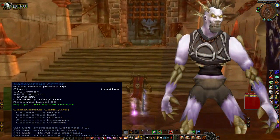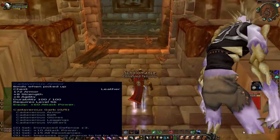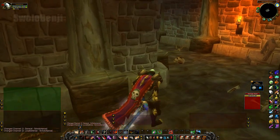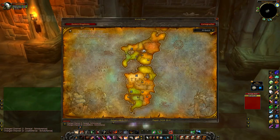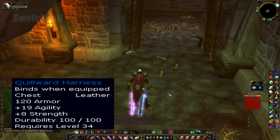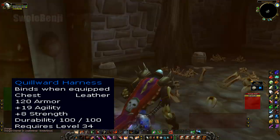For chest armor, you want Cadaverous Armor, a rare drop from mobs in Scholomance. There's really nothing that comes close to this in terms of power. To get to Scholo, ride from Undercity to Western Plaguelands — it's at the bottom right, surrounded by water. Pick up Quillward Harness in Razorfen Downs as it will last you until 60.